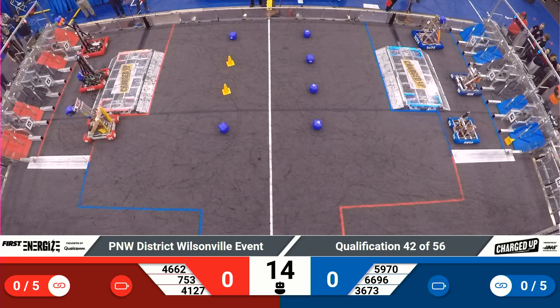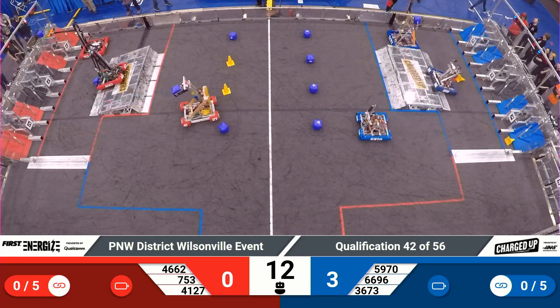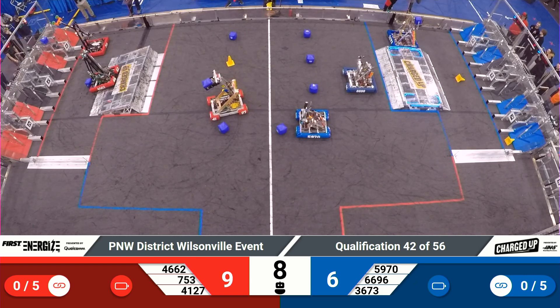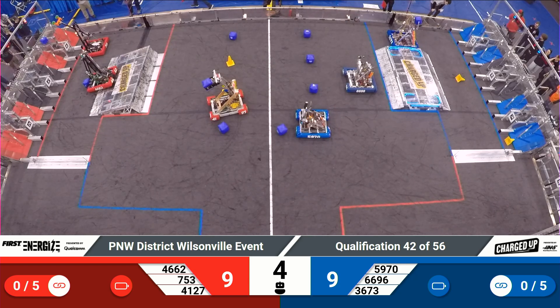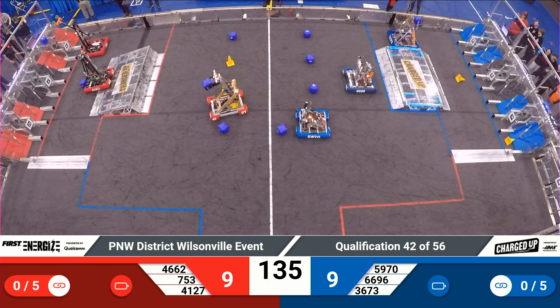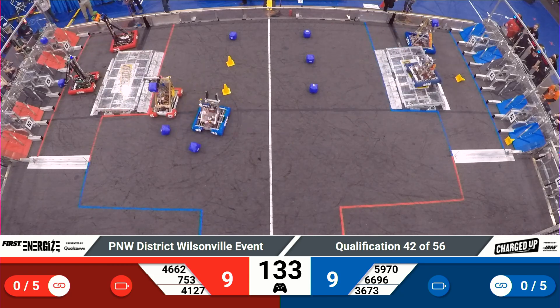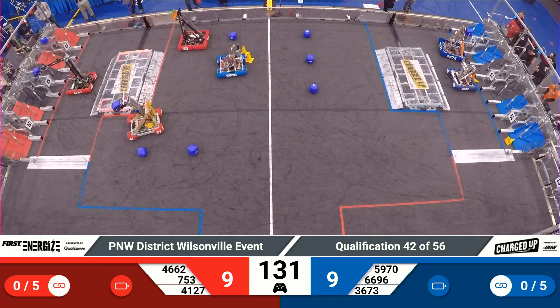Go! Underweight qualification match number 42, Red Alliance. 46-62 under the charging pad. 66-96 comes in, goes out the other side. 46-62 now sliding back down. 9-9 indicated early on. And that, in fact, is the score as the drivers take control of their machines.